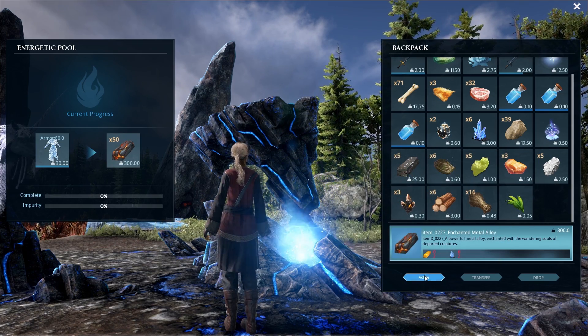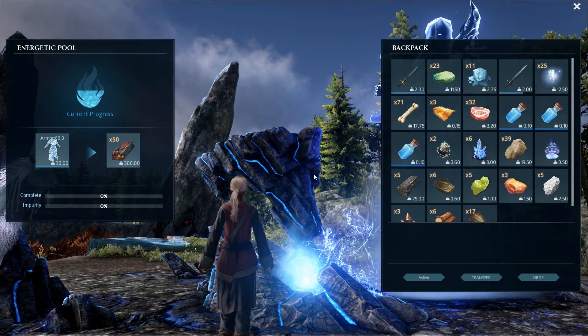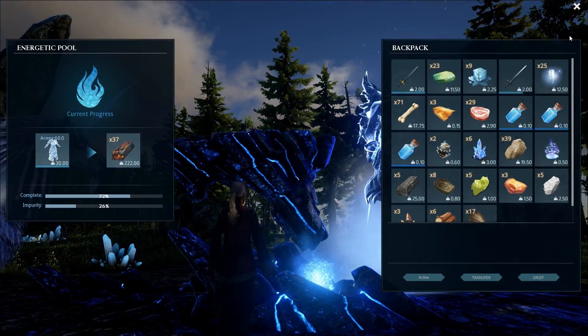Forging an item will give a bonus to any one of your survival or combat stats. The stat that gets improved is random, so you'll need to get lucky if you want to raise a particular stat. You'll need a lot of alloys to forge each item, so be sure to stock up. Like with taming creatures, better items will allow you to forge your item faster and with better stat gains.